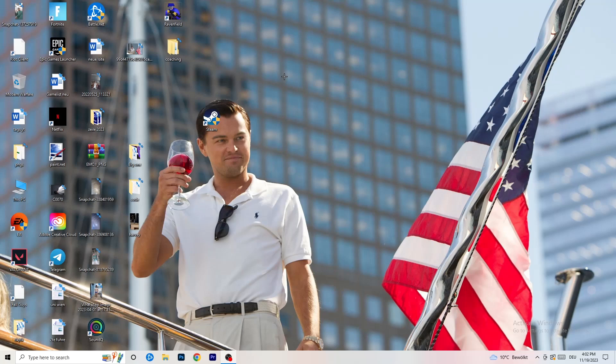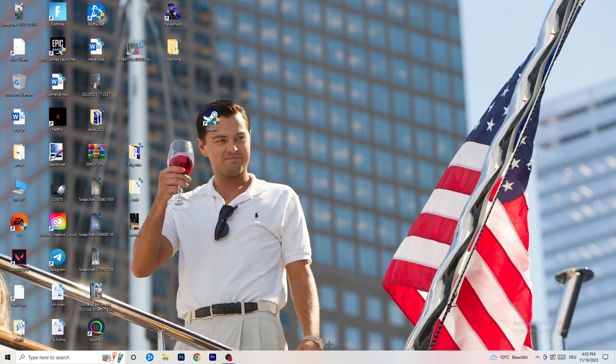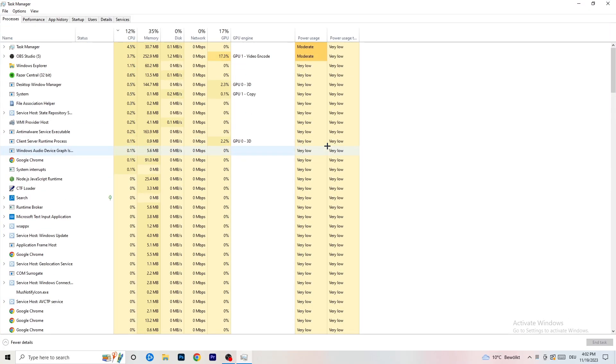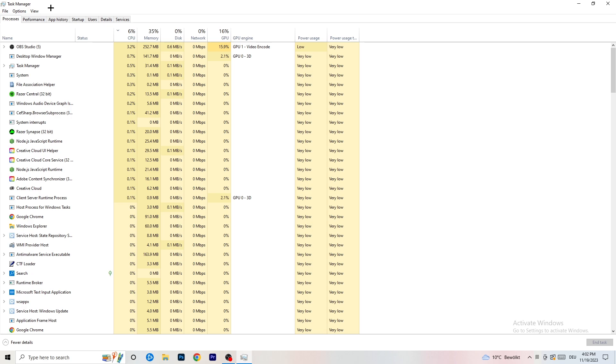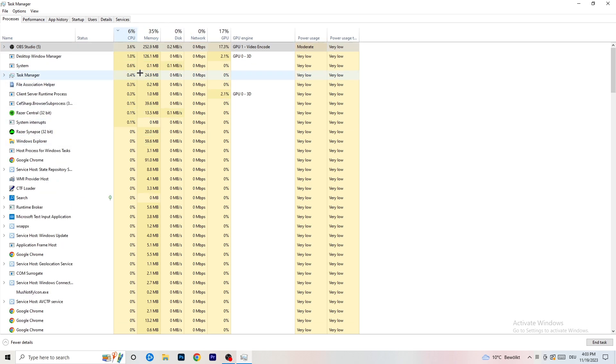Next, navigate to your taskbar and right-click it to open Task Manager. Go to the Processes tab and you can see CPU and GPU usage. Click on GPU first and end every background task or application that is using too much GPU that you don't need — like Razer Synapse for example. Right-click it and click End Task. Then do the same thing for CPU usage.